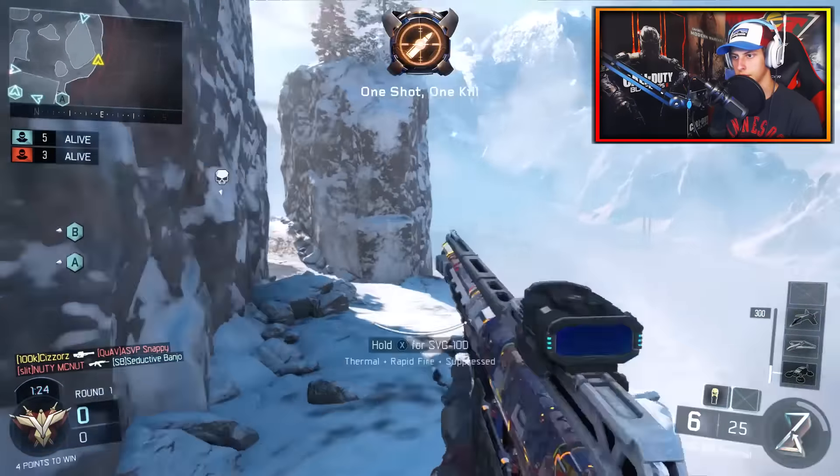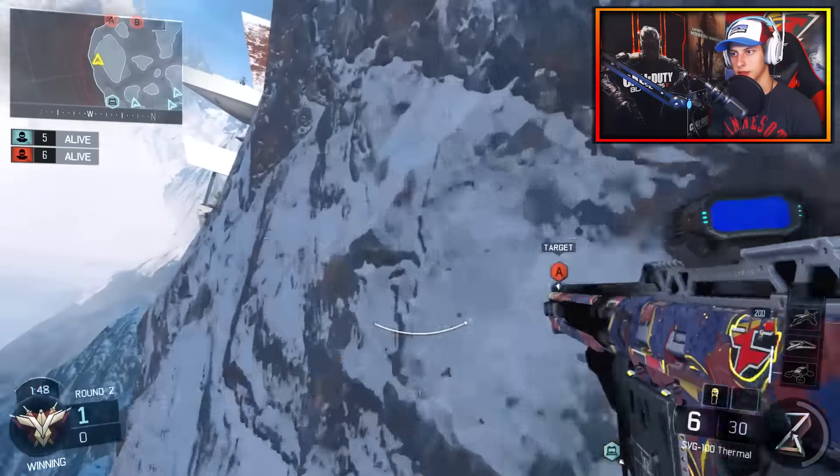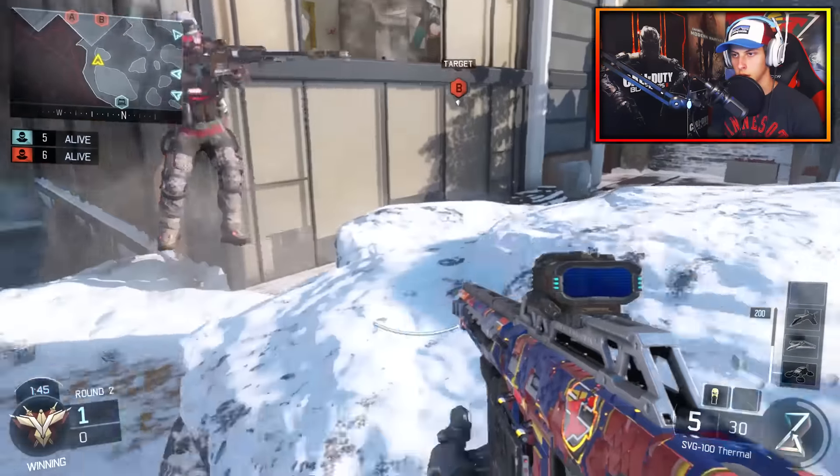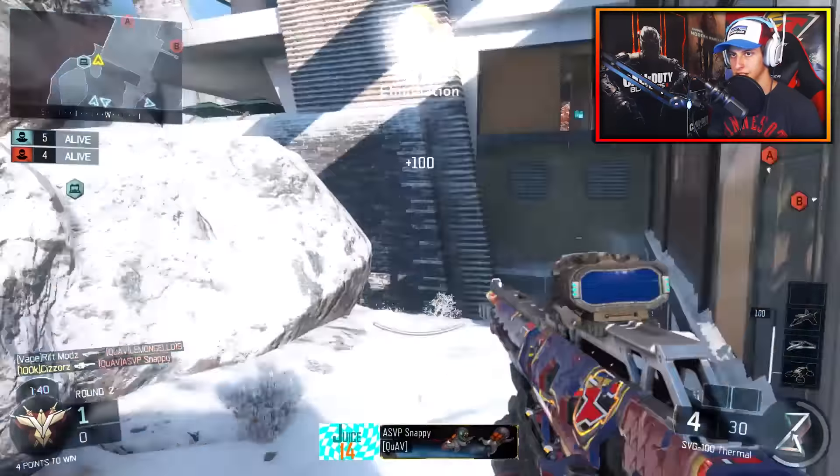Thermal sight and phase camo, here we go boys. We're gonna get a few kills. No one's in the middle of the map - sounds like a lot of people are off to the left, just sitting in their spawn. Oh here comes a kill - what?! Look away, oh my god. I'm sorry you guys had to see that. That was probably the worst sniping I've ever been a part of. I can't believe that just happened.